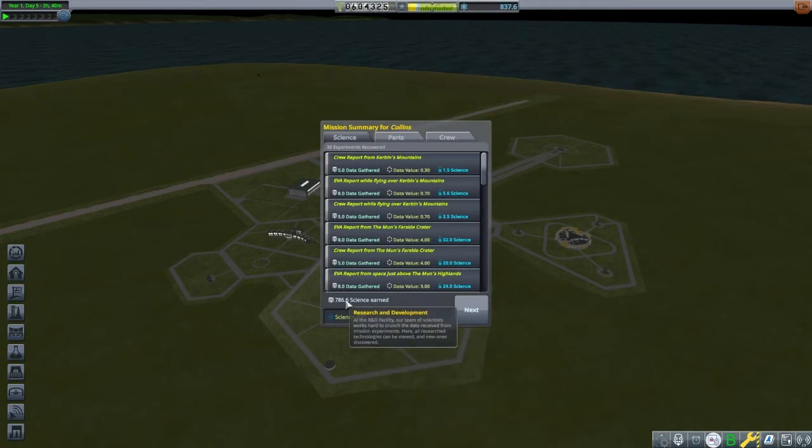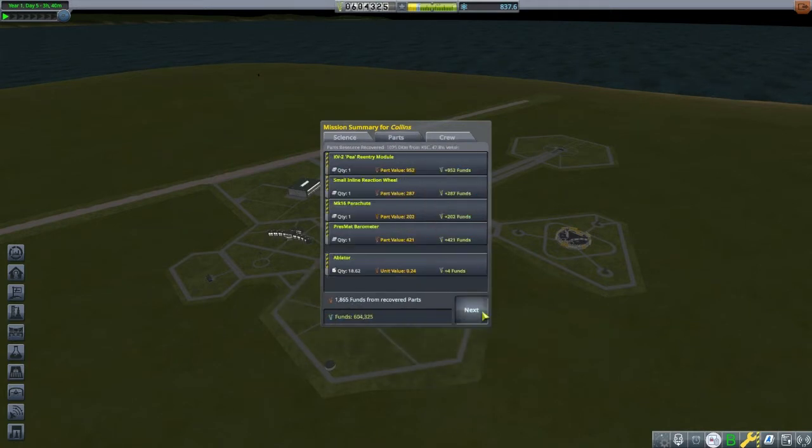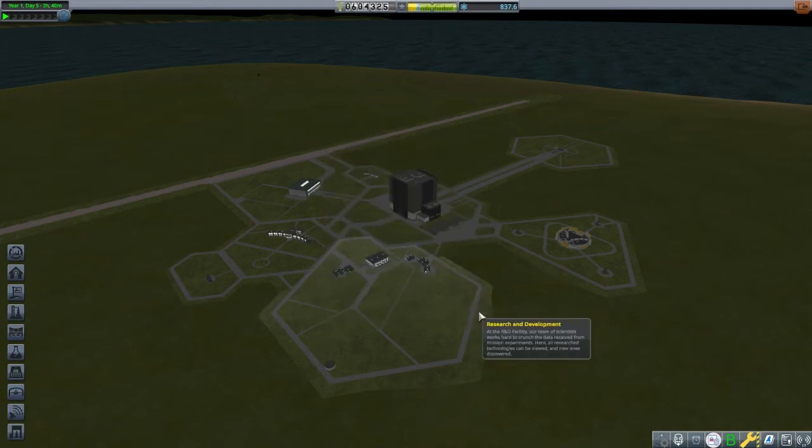Alright, 786 science points for our early career Mun landing — that will give us a lot to work with for our next adventure. Thanks for joining me on this low-tech Mun discussion.